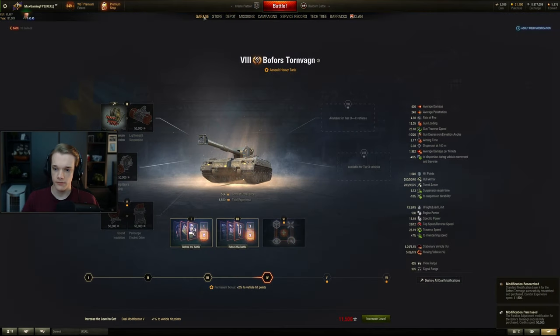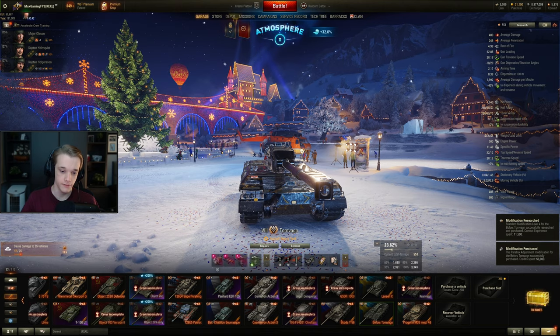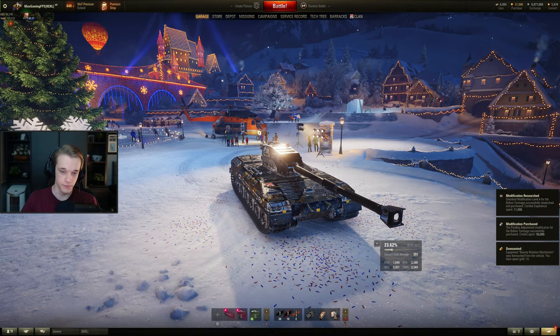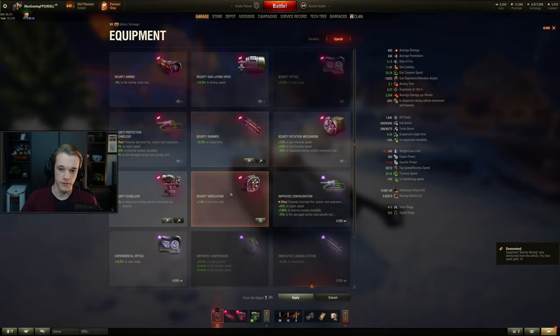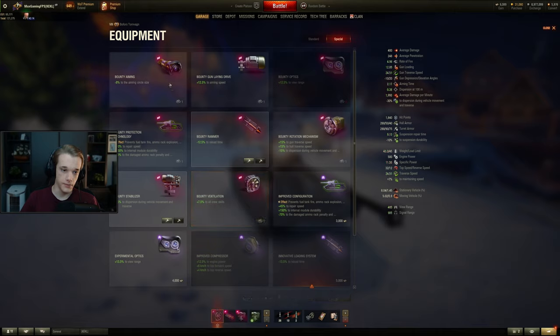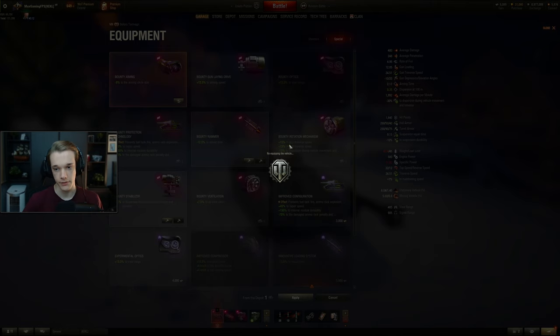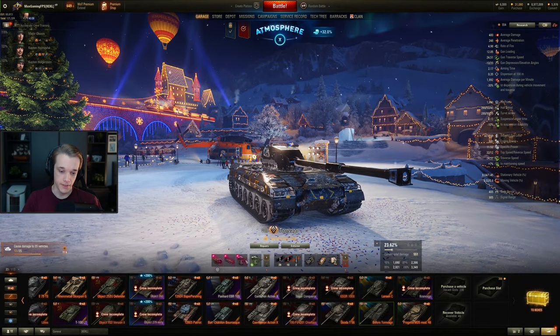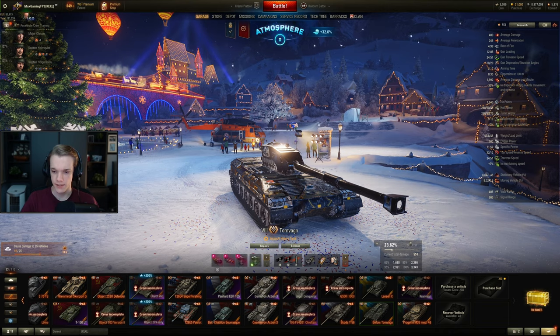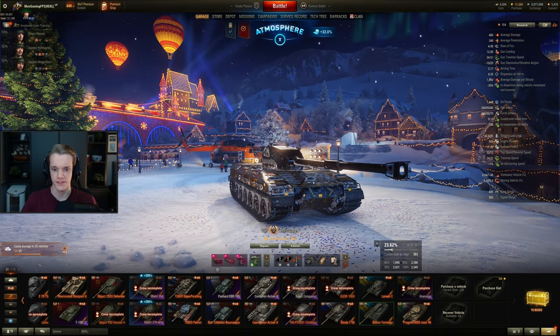At least I can get another field mod now — we're down to 0.38 accuracy. Maybe we should get rid of IRM and put improved aiming on it, or we could go to 0.37, and that helps out with the DPM as well. Or we can go down to 0.35 — I think 0.35 is what you want. This should give it a big enough boost. We'll play one more game and then talk about final thoughts on this tank.